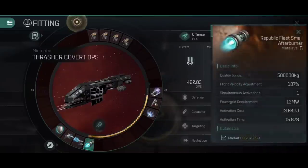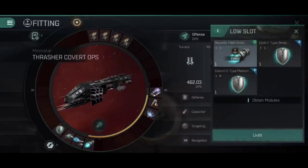For our propulsion module, it's a Republic Fleet Small Afterburner — a 187% flight velocity increase. The mass bonus of about half a million kilograms added onto the weight does impact the inertia modifier, but not enough; we're still able to maintain a 2–3 kilometre orbit, which is really useful. It's also very low on power grid requirement and activation cost compared to a Micro Warp Drive, and of course it doesn't increase our signature radius either. We've got a very small signature radius already and you could probably get away with a MWD, but I just don't think it's necessary. For an autocannon brawling build, 100% the afterburner is the better option.